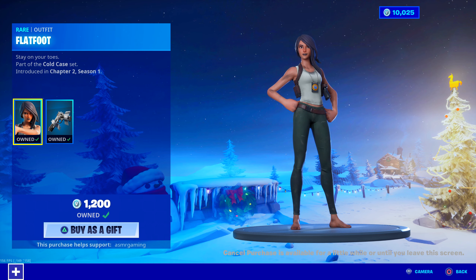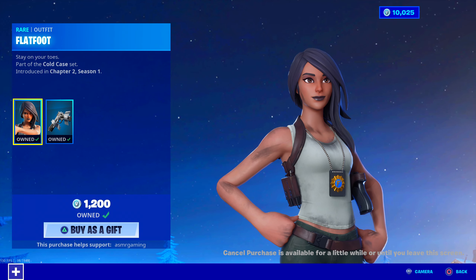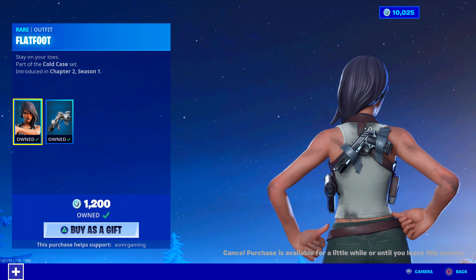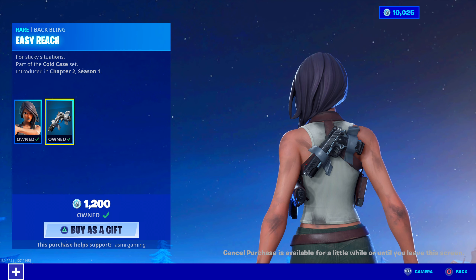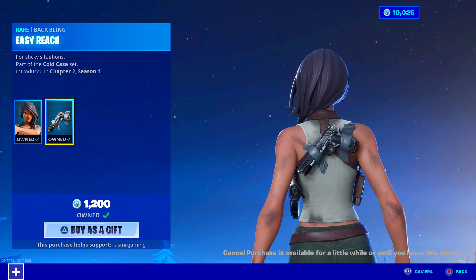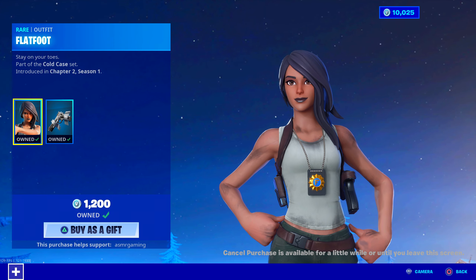Flatfoot — the Die Hard John McClane skin is still on the item shop. I'm pretty sure I was right with my prediction on the previous video. Stay on your toes, part of the Cold Case set. FBI badge or police badge — she's like a detective, undercover detective or something. Lots of dirt and scratches on her, barefoot. The back bling is like a duct tape gun, so yeah, all of these things are references to Die Hard — awesome movie by the way. For sticky situations, part of the Cold Case set, easy reach. I actually tried to put this back bling on John Wick — it looked pretty good, especially on his second edit style. I recommend this skin if you want to use the back bling for other things, and the skin itself is interesting and very different. She looks cool — I have a feeling this is going to be a future try-hard skin or something.